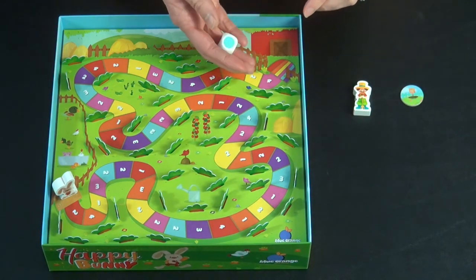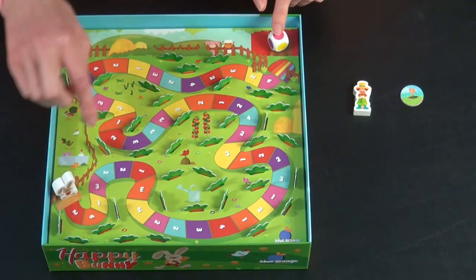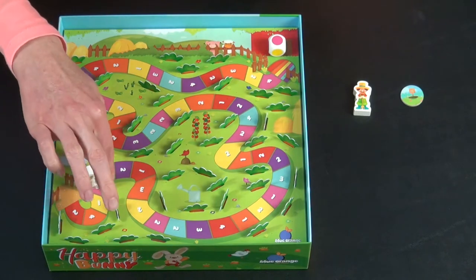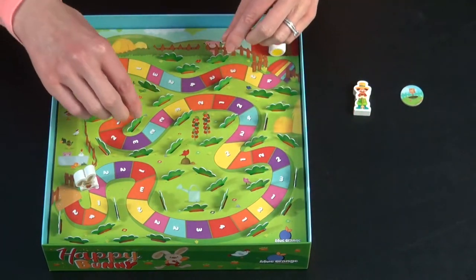On each turn, a player rolls the die, and then they get to move to the next spot that is that color. We rolled a pink. The bunny moves up to pink, which has a number three on it, and they get to draw three of these carrots that are in the ground.